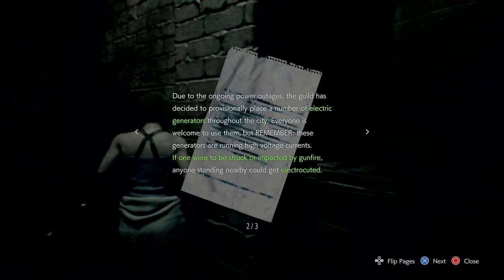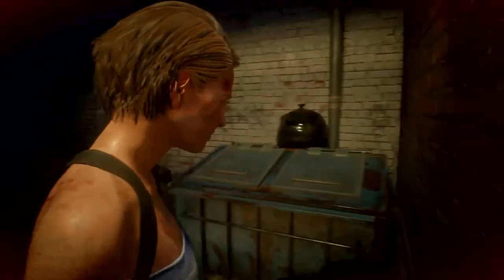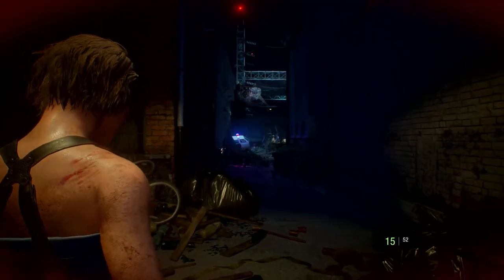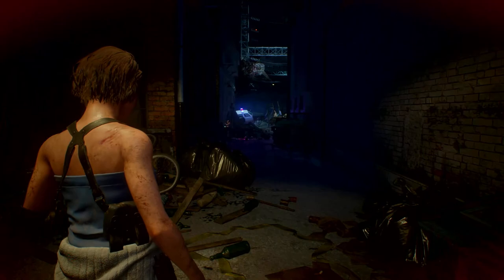This note is talking about the generators scattered throughout Raccoon City, giving you a little hint — if you see one, shoot it to your advantage. We already ran across one in the previous video, and we're gonna run into another one right up here where you see those sparks flying. We're gonna head that way.